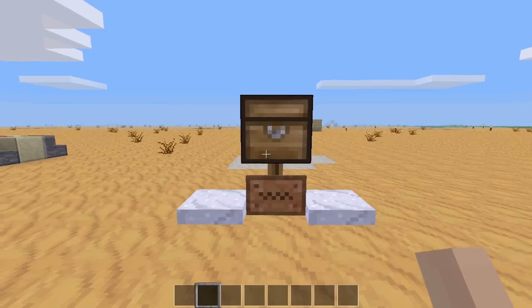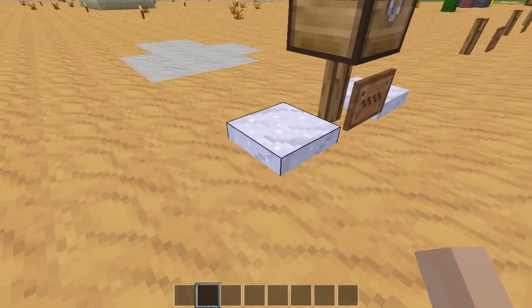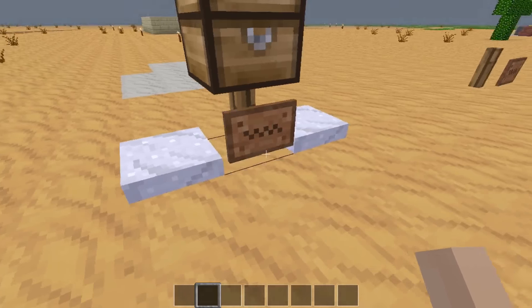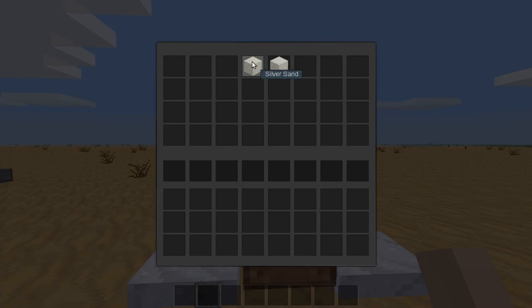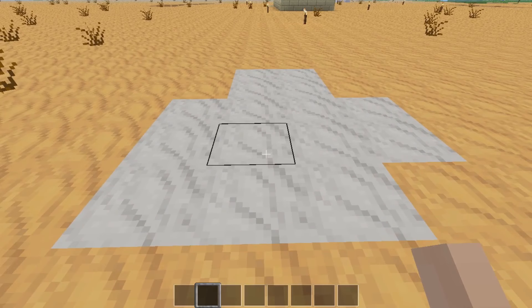The Minetest world has been getting a little cold. The node boxes for snow have been changed a couple times before the release — at one point you could stand inside the snow, now you're back to standing on top of it. And for the colder deserts, silver sand has been added. It's essentially just sand, except more silvery, to give more of a cold effect.